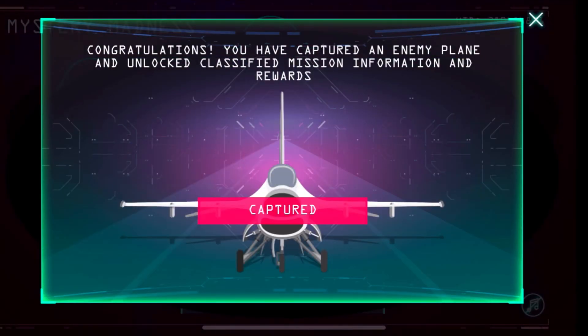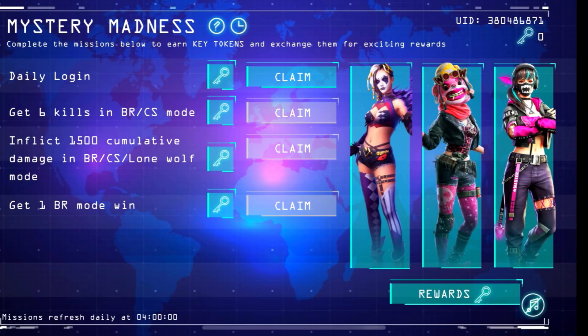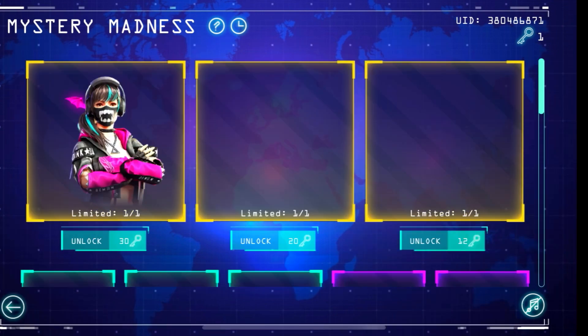After clicking, you will see a capture screen. Here you will see 3 bundles and some missions to complete. You can also see how many tokens this bundle will cost.